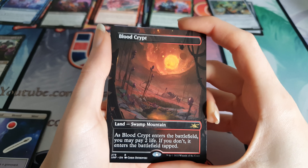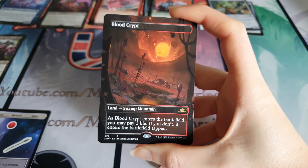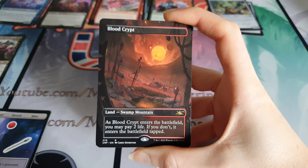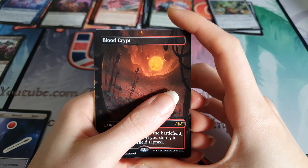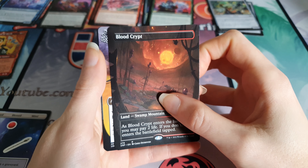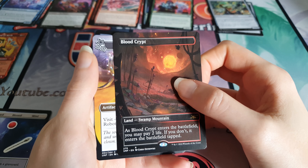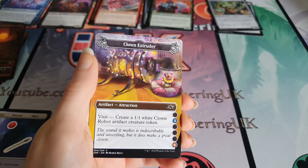They're actually quite expensive in this set. The non-foil is actually rarer than the foil because every box comes with a foil box topper, so the un-foil ones are probably less common than the foil ones. We got a Blood Crypt! That's insane - and a mythic in this pack! This pack was nuts, that was a good pack. I haven't got sleeves - I'll go get some. I was not prepared. Blood Crypt - that is very sick.